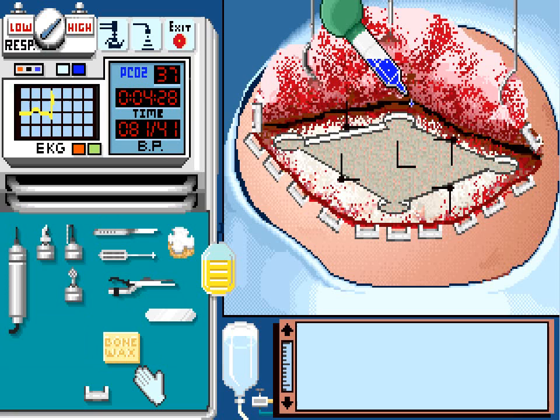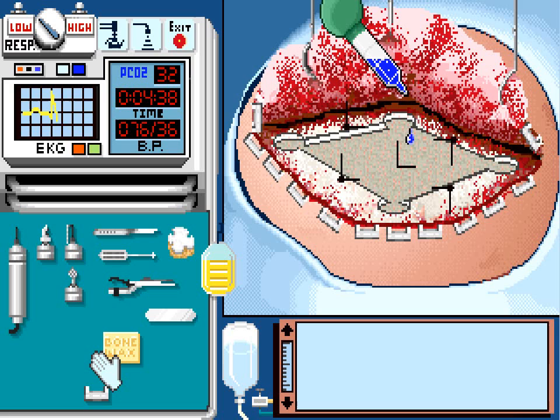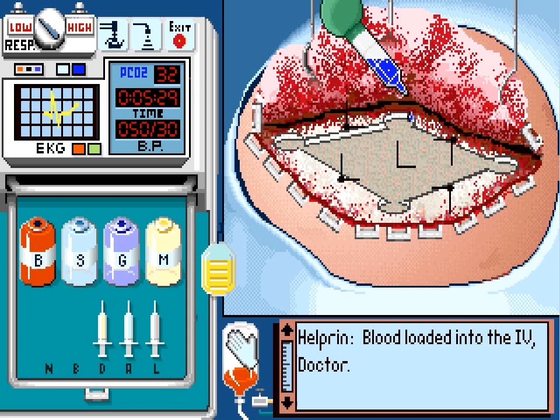PCO2 is rising. Turn up the respirator and we'll just wait. Bradycardia. Atropine. PCO2 is back down to normal. Turn the respirator down. And with those crises averted, we can just wait until the blood pressure drops down all the way to 50 over 30. Getting there. Definitely getting there. So now put blood back in the IV — it's almost empty, so we'll refill it.